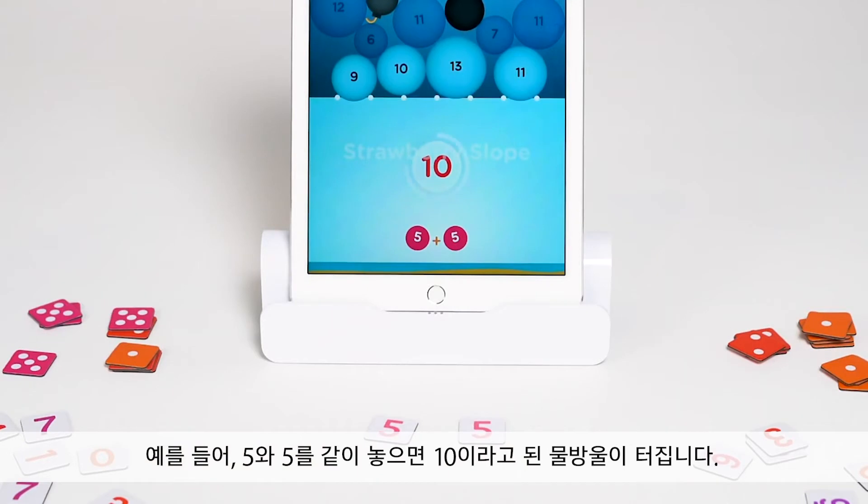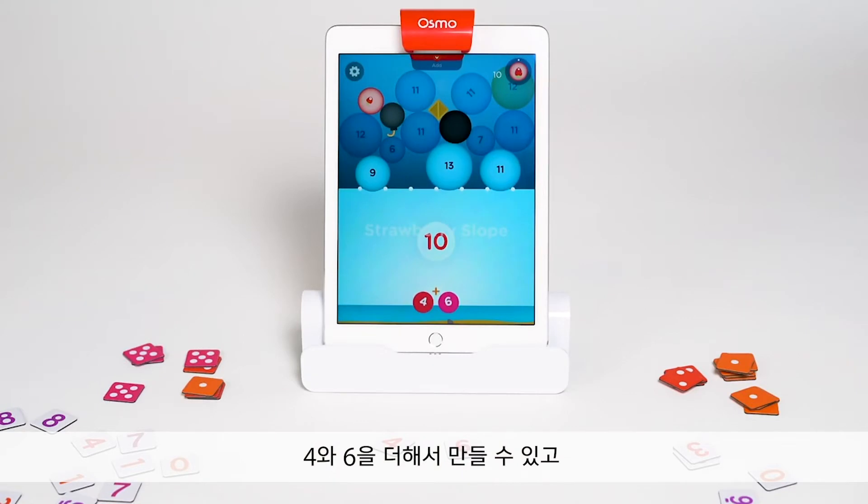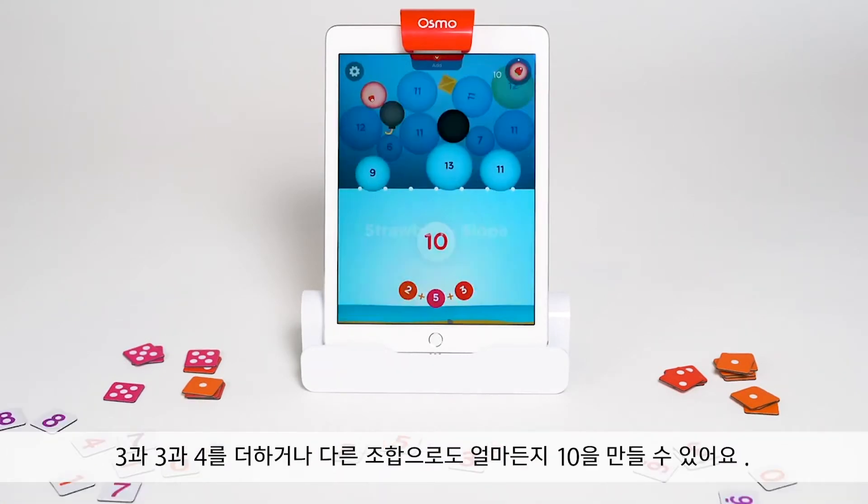For example, when I put 5 and 5 together, I'll pop the bubble that says 10. Since there are many ways to make 10, I could also try 4 and 6, 3, 3, and 4, or any combination to make 10.